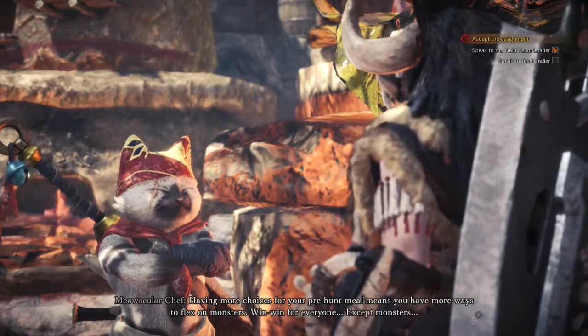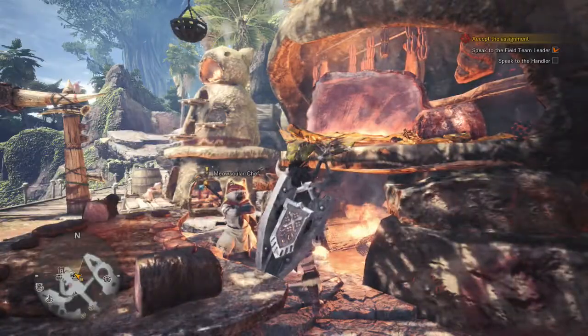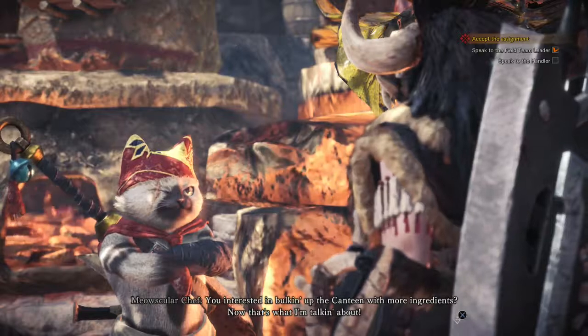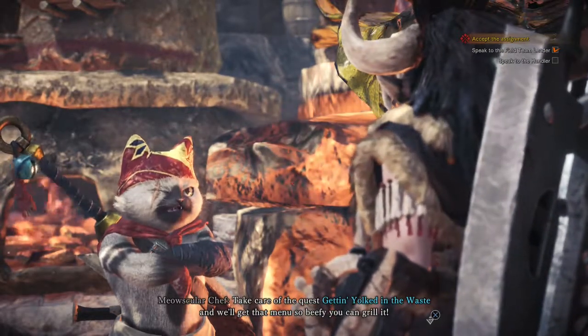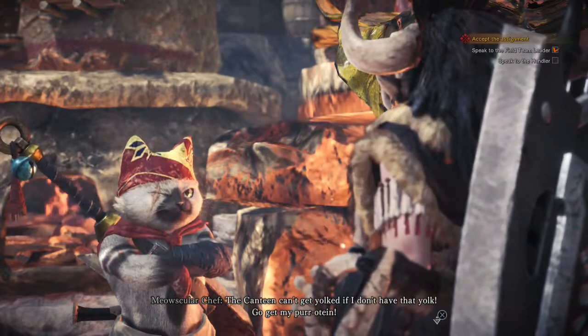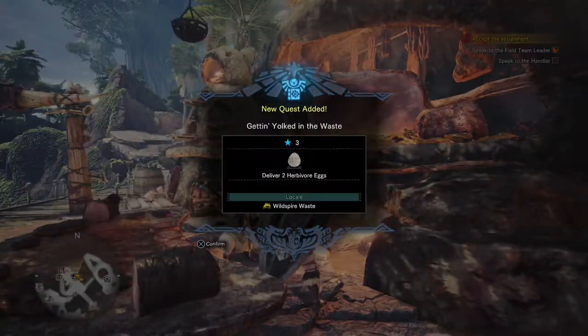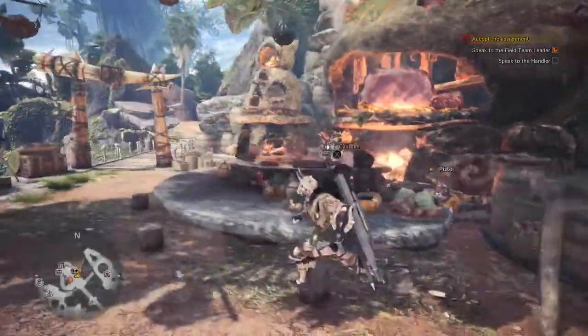So I did a little flex in and now the canteen is bulked up with all kinds of new meals. Having more choices for your pre-hunt meal means you have more ways to flex on monsters — win-win for everyone, except monsters. I've been bulking up the canteen with more ingredients. Take care of the quests, get yolked in the waste, and we'll get that menu so beefy you can grill it. Canteen can't get yolked if I don't have that yolk — go get my protein. Deliver two herbivore eggs.